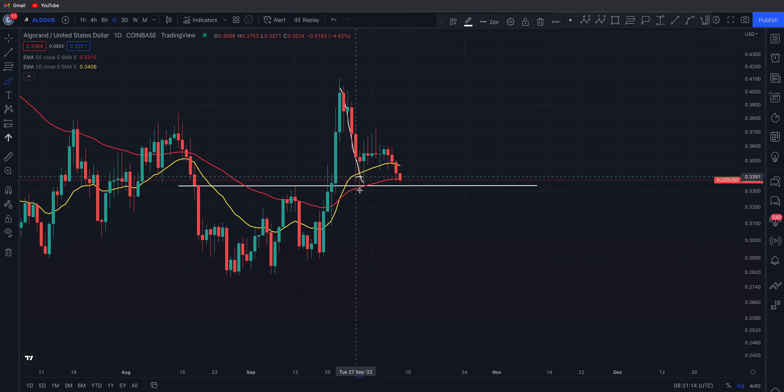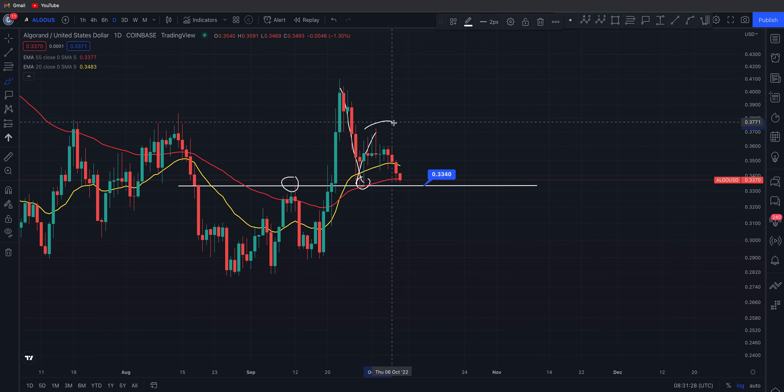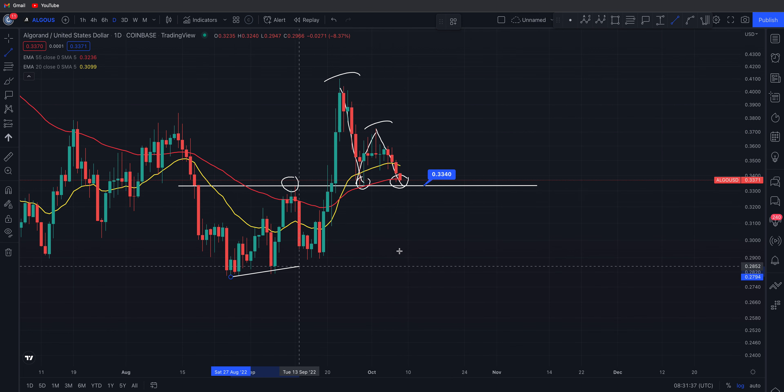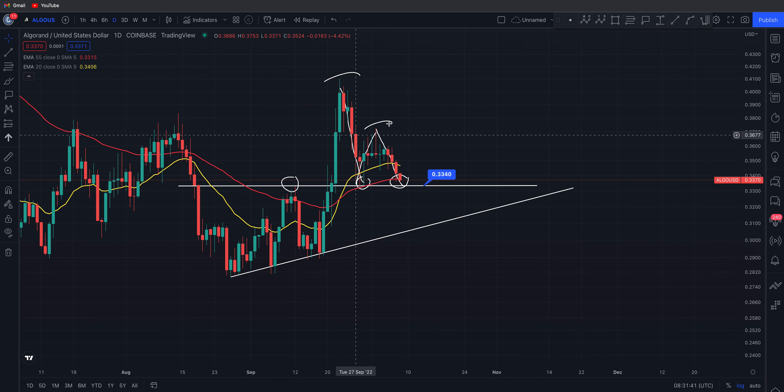We've already come back down to previous resistance and turned that to support. What's happening at this 0.33 level — this is the area I keep telling everybody to watch. We've had a bounce of support here before, but we've come up and created a lower high. So if we come back down and lose 33 cents, you're potentially looking to retest this ascending level of daily support.